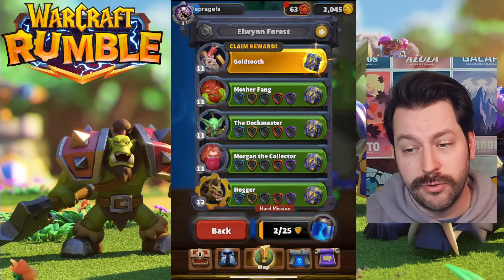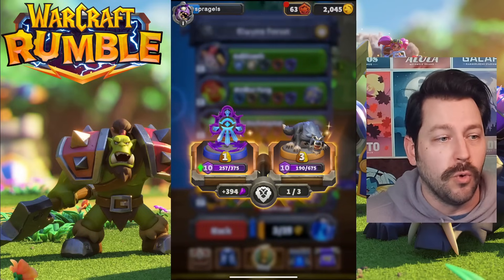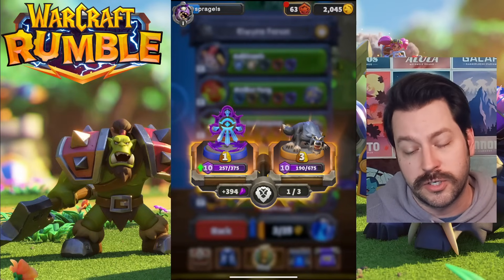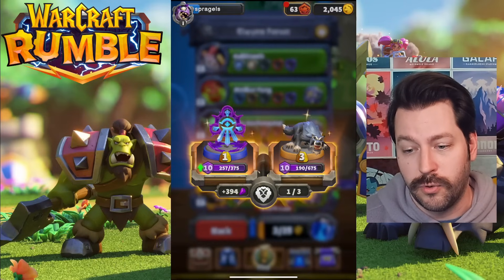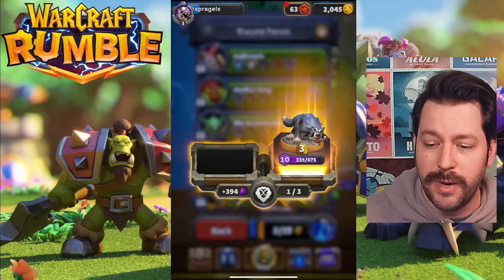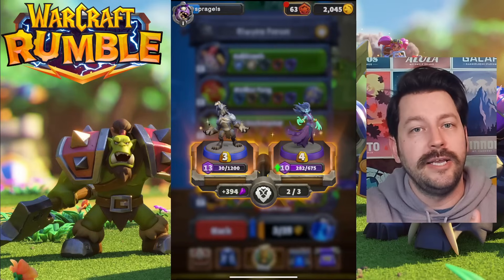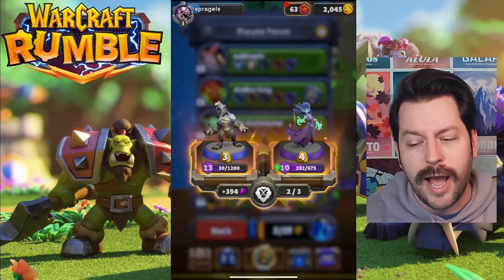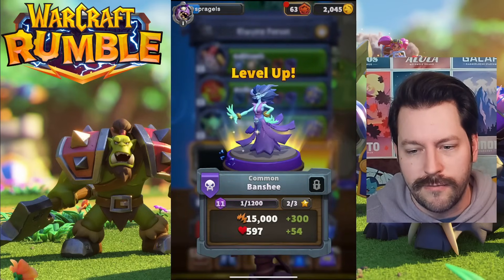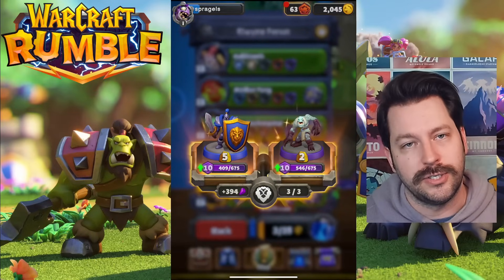Another way to get experience is through tomes. You can take a look at a tome and give 394 experience to one of two units — pick a unit you play a lot, or something you just want to level up. What I've been doing is if it's a mini I don't really care about, I'll give it to the lower level one to increase my collection level. If it's one I play a lot — like the Huntress or the Harpies — I'll funnel a lot of experience into it.